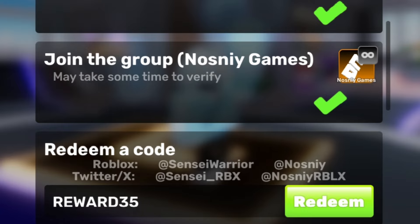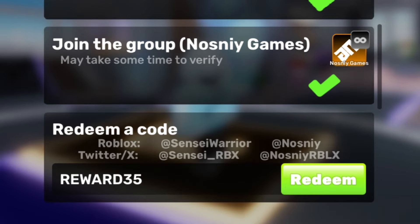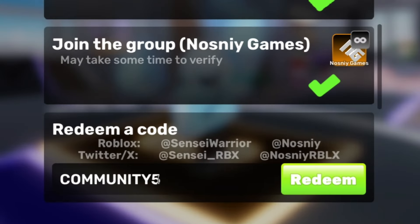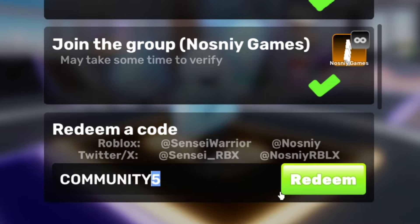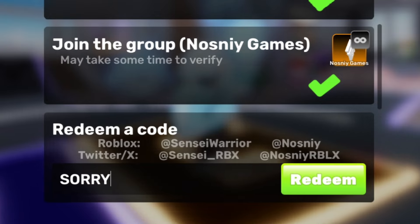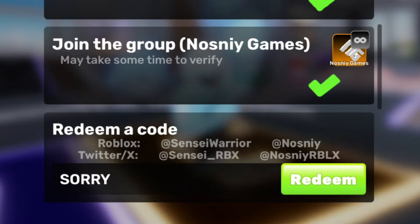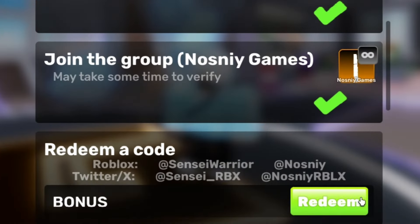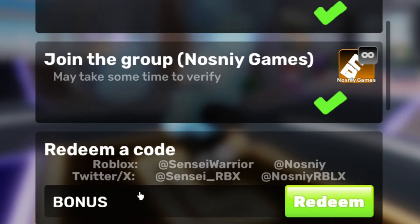Now we move on to some more codes, such as Community5 — already redeemed. Community is also a code — already redeemed. So Community1, Community2, 3, 4. We also got the Sorry code — make sure you redeem the Sorry code. As well as the Bonus code. I've actually got a few more codes to redeem, so do not go anywhere.